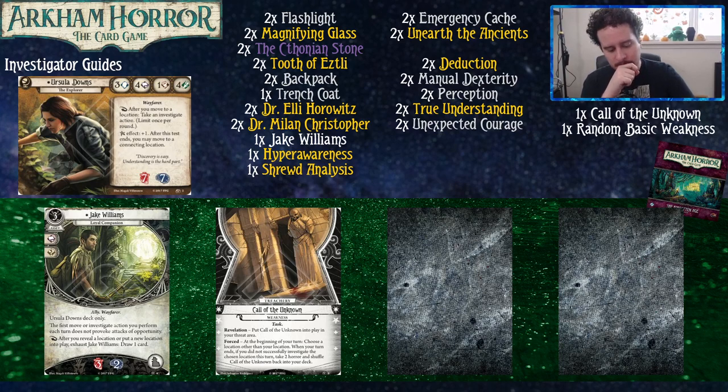A lot of the time near the end of a scenario, Call of the Unknown becomes something I'm very afraid of, because I can't afford to spend an action investigating a location I don't need anymore. But also if I just take the two horror, I shuffle it back into the nine or five cards left in my deck, and I'm probably just going to find it again. It can often end up dealing you four horror, which is kind of a big deal when you only have seven. But we do have some plans in this deck to mitigate that a bit — like Jake Williams.